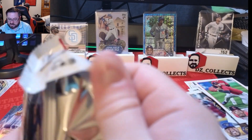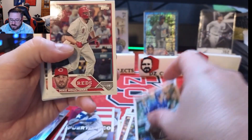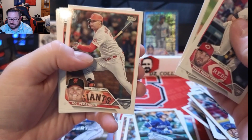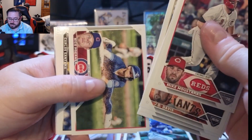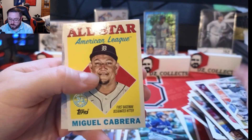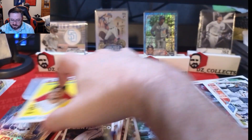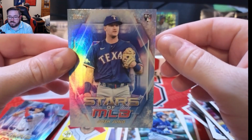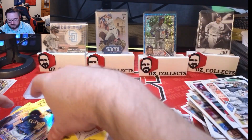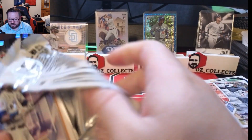Two packs to go, looking for one more hit. Drew Waters rookie, Mike Loastakis, JD Davis, Lance Lynn, Jack Petersen, Cutter Crawford, Alec Manoah, Hunter Dozier, Nico Hoerner, Carlos Santana, Tigers team card, A's team card, and an American League All-Star Miguel Cabrera insert — love those inserts. Then a Josh Young rookie Stars in the MLB. Not bad — last pack will have our manufactured relic.